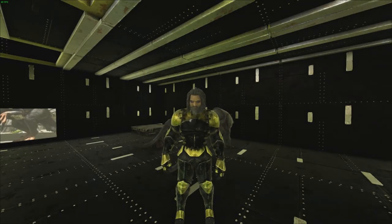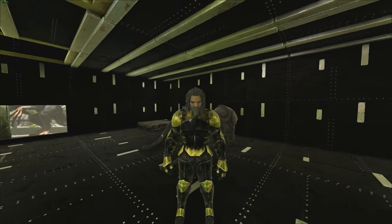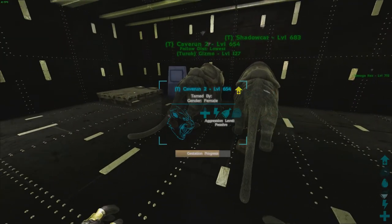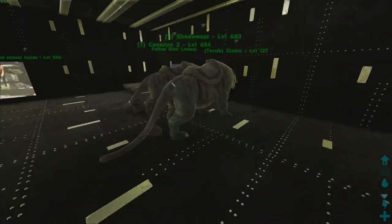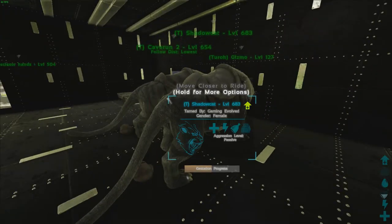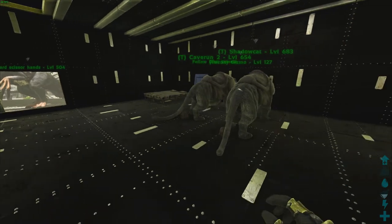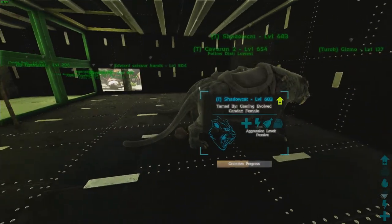Hi guys, this is Bryce and welcome back to ARK: Survival Evolved. We are going to do the cave run and stock in the artifacts hopefully today. What I'm doing is I've bred these again so these just about pop, just in case I lose them. Cave run two is the kitten from this saber, but I've bred back to Obadiah's saber. I'm going to get these out and get them feeding off the trough.